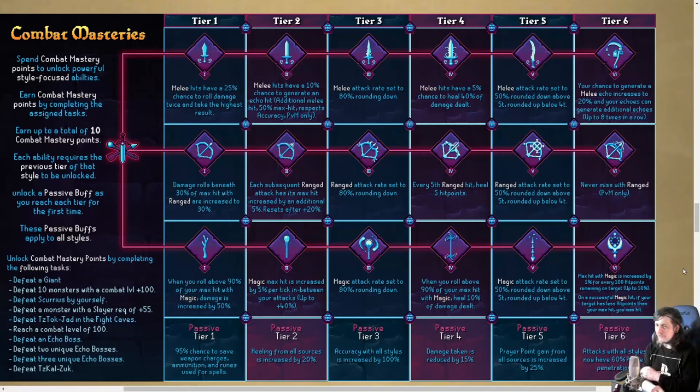Mage is going to be hitting high and heavy, but still has its usual accuracy problem except against things weak to magic. It's all based on max hit rather than accuracy buffs. I like the system — I like being able to spread points or go all in. I think you really do want to push into a 6-4, 6-3-1, or 6-2-2 split. The Zuk task is going to be difficult; I'm pretty confident with the rest, but Zuk is going to hold a lot of people hostage for a good portion of leagues.